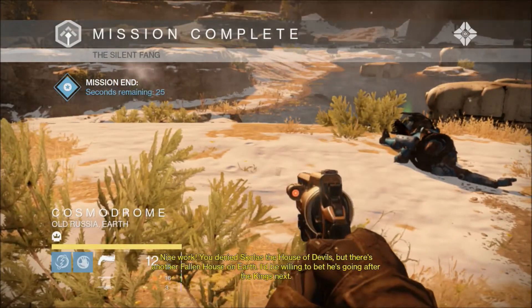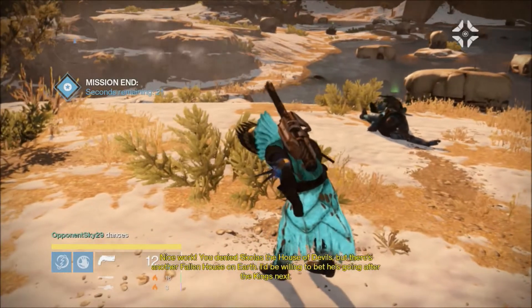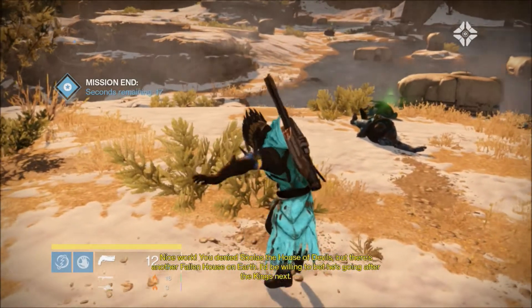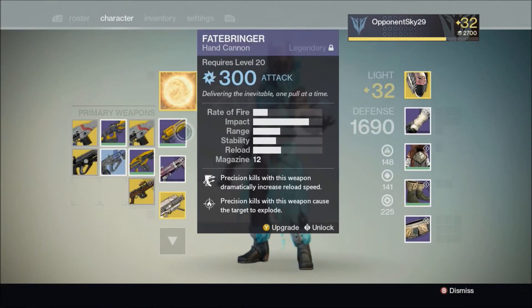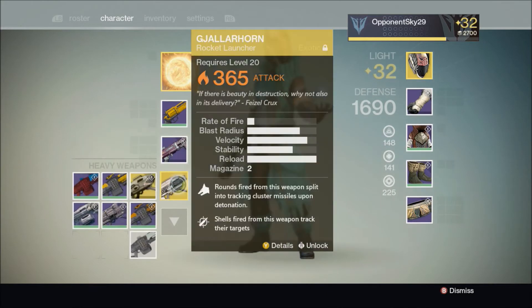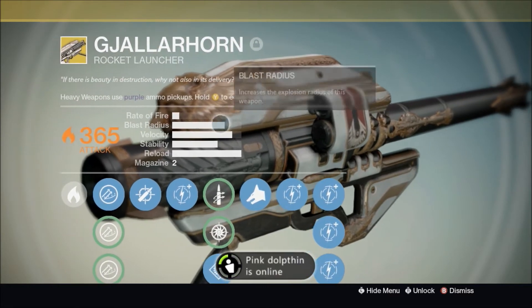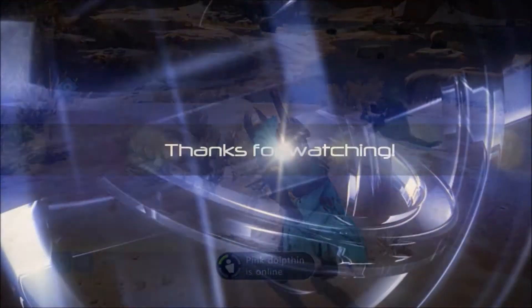You denied Skolas the House of Devils. That's gonna be it for this episode, guys. If you enjoyed, please leave a like. In the next episode I'll be using my Titan. Here's one last look at my weapons: Fatebringer, Her Courtesy, and the Gjallarhorn. Look at this beautiful rocket launcher. See you guys in the next one. Bye.